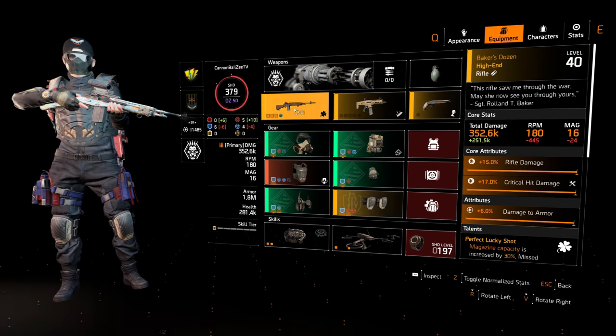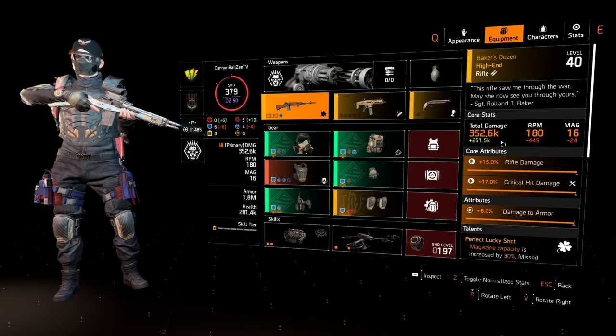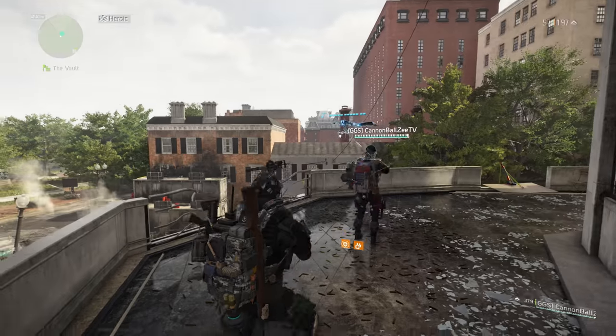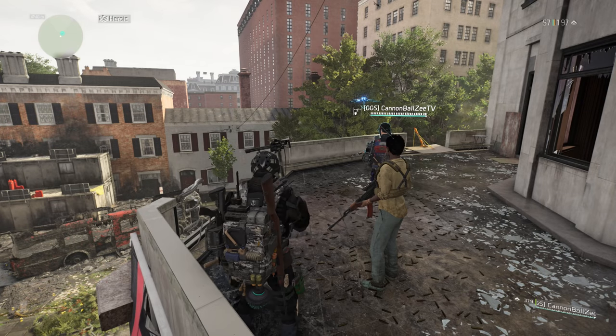I'm going to show you my friend's build here — he's going 352.6k on his Baker's Dozen. When he starts doing the glitch I'll show you how much damage he goes up to. This is actually real, it's not a UI glitch, because when we go into Heroic you can actually one-tap NPCs with the rifle, and you can't normally one-tap any NPCs.